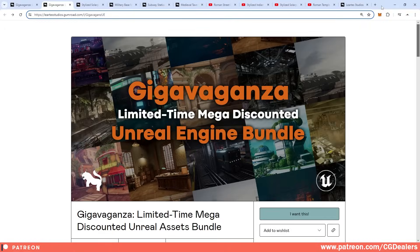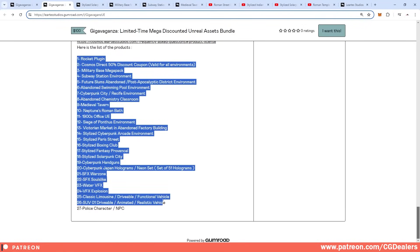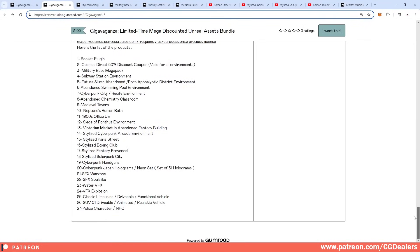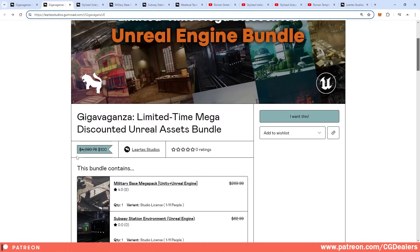Welcome to the channel. We have another great mega bundle from our partner studio. In this Unreal Engine mega bundle there are 27 different assets. Keep in mind that this bundle is limited, and the price of the content inside the bundle is four thousand dollars.